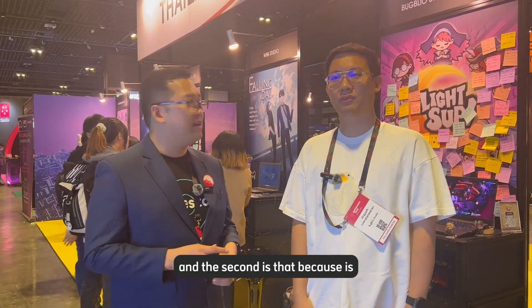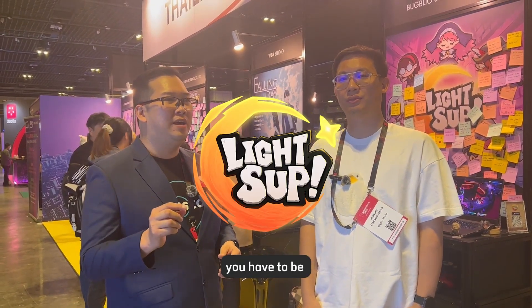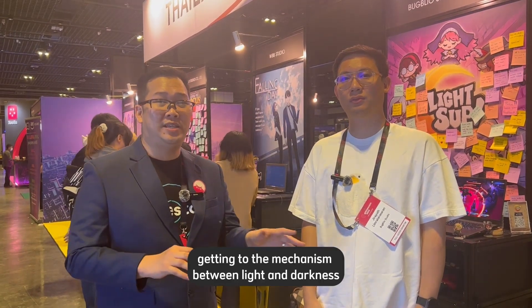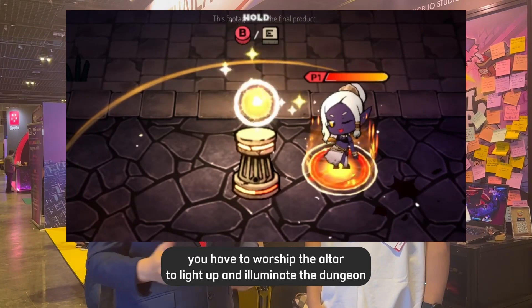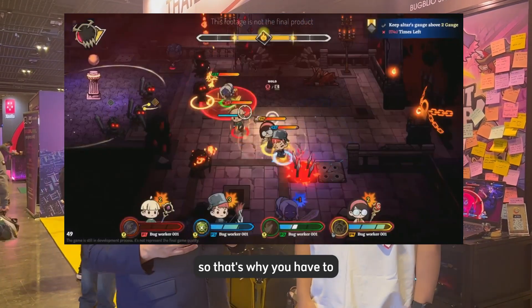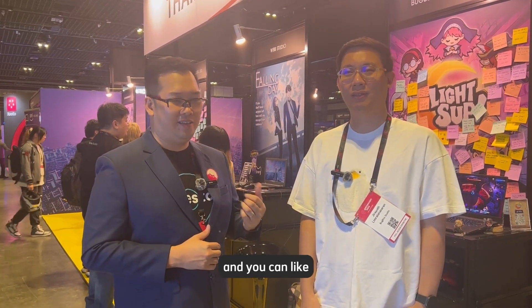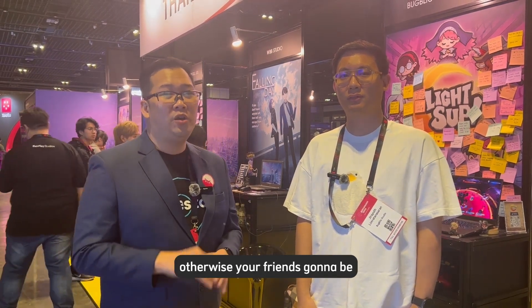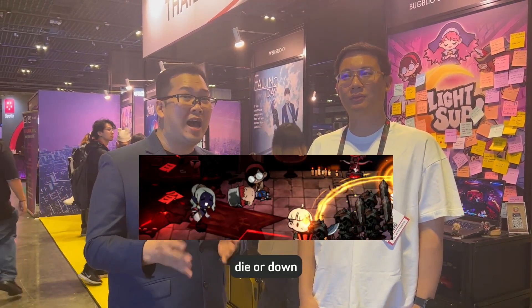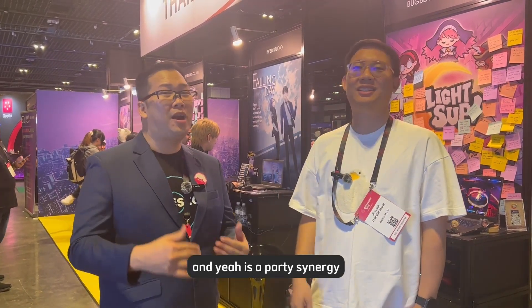Because the title is Lights Up, you have to engage with the mechanics between lights and darkness. You have to worship the altar to light up and illuminate the dungeon. And because it's a chaotic experience, you'll encounter a lot of friendly fun moments. You have to carefully communicate with each other before using any skill — otherwise your friend is going to go down, and you'll have to revive them. It's all about party synergy.